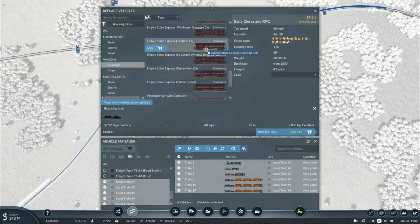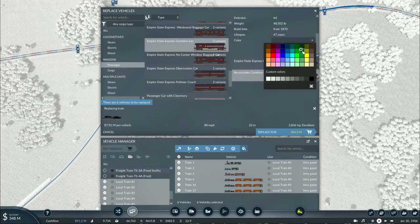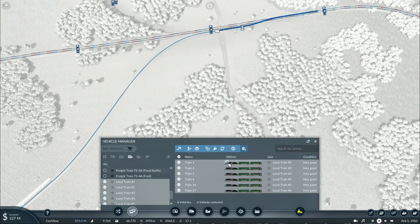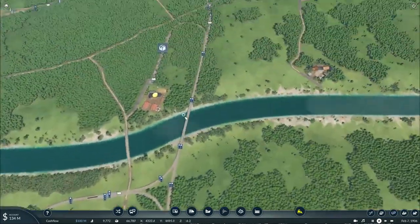As for the passenger equipment itself on the commuter trains, I think it's going to be the same — just some green coaches, but no observation car. It's going to be 5 coaches with a combination car. It's going to cost over 224 million dollars, but however these trains have a higher capacity and a higher speed output.